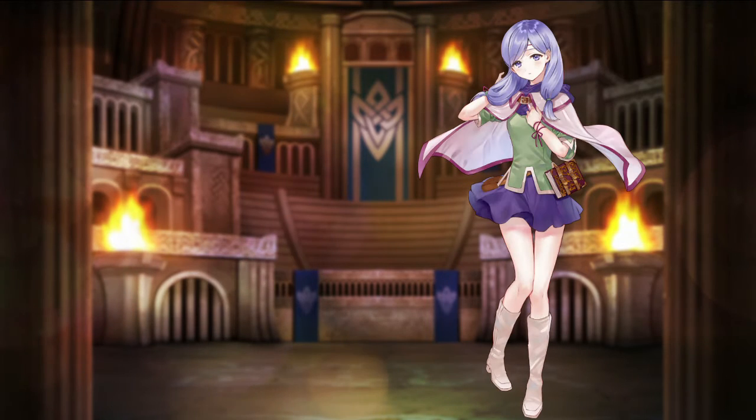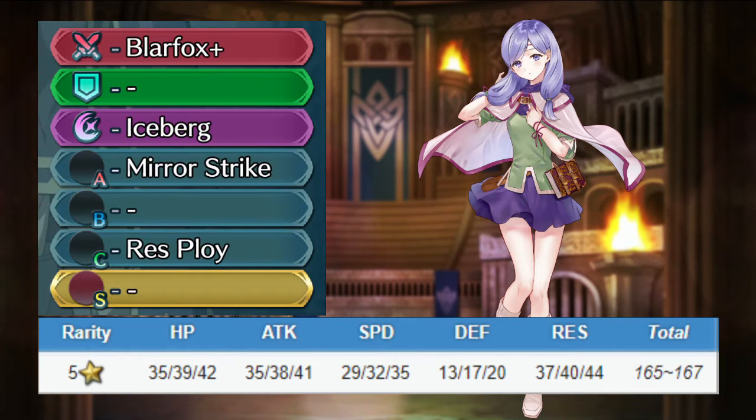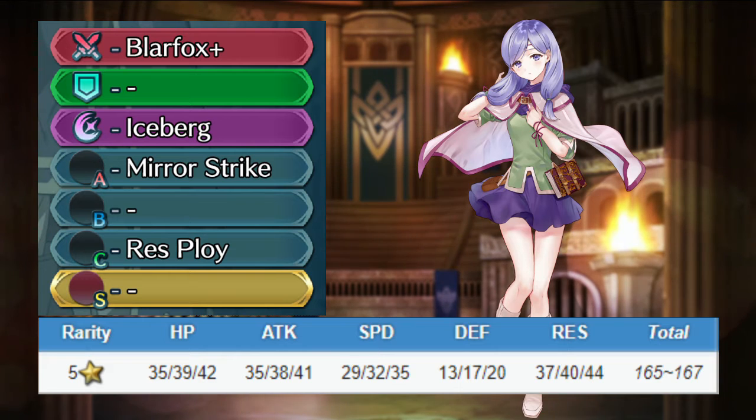Ileana is an infantry blue tome user. She has great attack and resistance, mediocre speed, and bad defense. She comes with Blurfox, debuffing opponents when initiating combat. She also comes with Iceberg, Mirror Strike, and Resistance Ploy. Ileana is a magic tank, and a pretty decent one at that. I don't think her weapon is the best for her role, but it's still pretty decent.